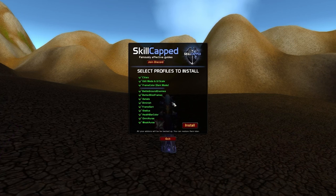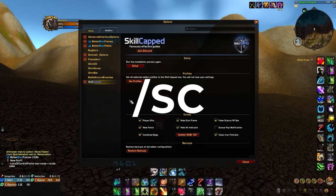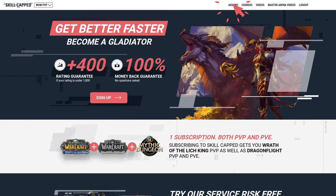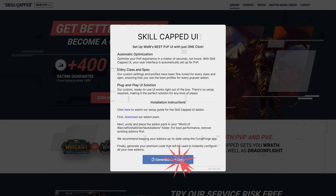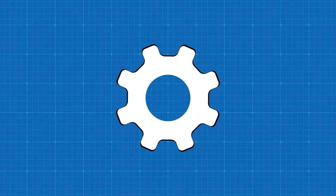Once you're in-game, all you need to do is select exactly what profiles you want us to automatically configure. Then, if you are a skill-capped member, after installing the free profiles, you can type slash SC and then click the drop-down on the left to enter the import window to install extra profiles for better blizz plates, omnibar, and omni-CD. You can find your import code on our website by clicking on the add-ons tab and then generating the code to paste in-game. Stay tuned as we walk you through all of our amazing profiles.